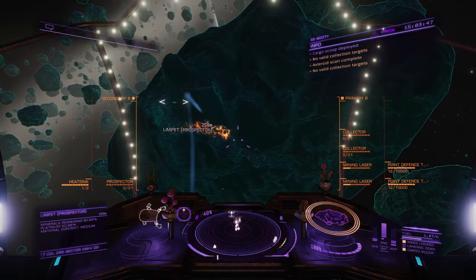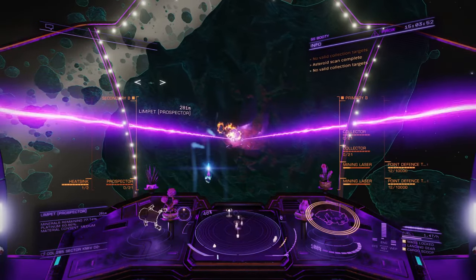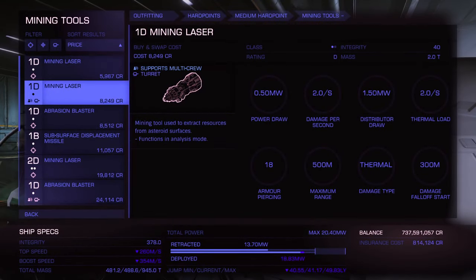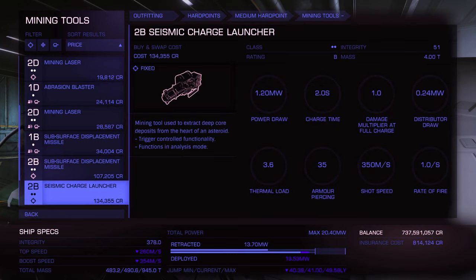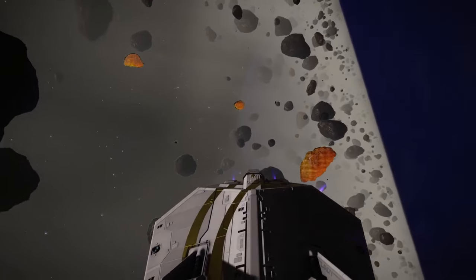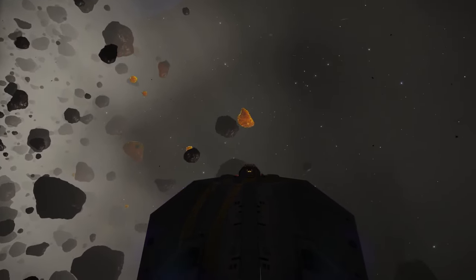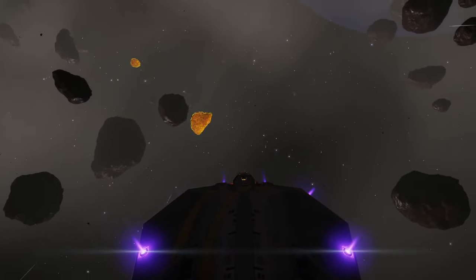Next up the mining tools themselves. For laser mining you just need mining lasers — taking two is probably enough. You can get small or medium lasers depending on your ship's hard points. For the other mining systems — abrasion blasters, subsurface missiles, and seismic charge launchers — you can take all three if they'll fit on your ship, but if you're core mining it's probably more than enough to take one seismic charge launcher and one abrasion blaster. One other module you'll need for core mining, which is not necessary for laser mining, is the pulse wave analyzer. It's a utility module. This module can be pulsed and reveals rocks that have cores, as they'll glow brightly and have black squiggly lines visible across the surface, making them easier to identify.